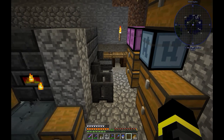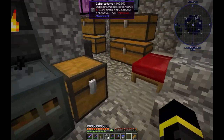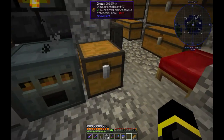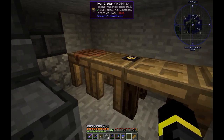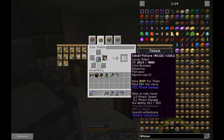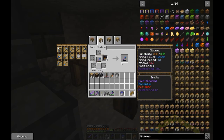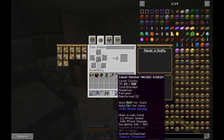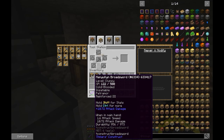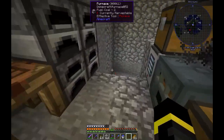Hello guys and welcome to another episode of Minecraft FullCraft 2. So in between episodes I automated some things and leveled up tools, so let's put modifiers on. I will make this unbreakable. I know I didn't level up the axe and sword yet, so I will do that later.